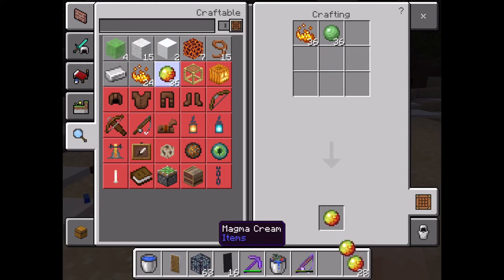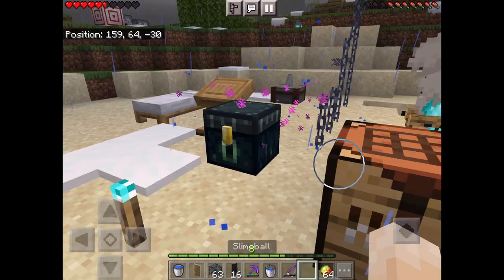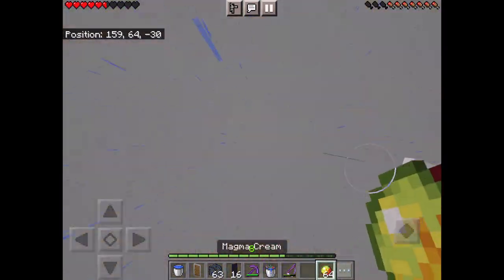You can make a fire resistance potion with it. I'll make a video on that — I'll put it in the corner. Stop killing the cubes.